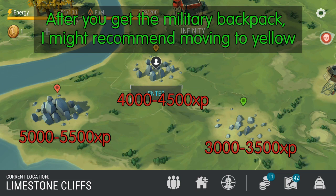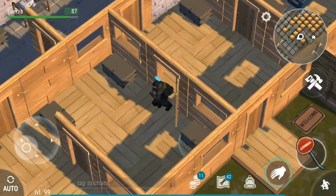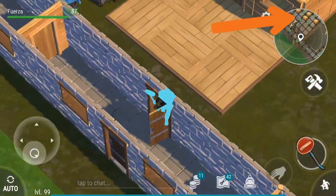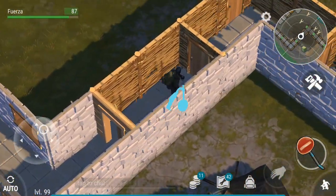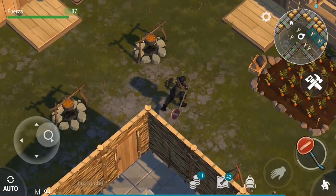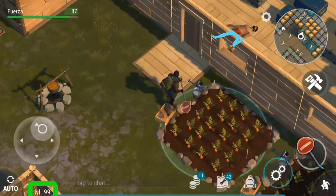I recommend spending all of your time in the green zone. It is the best way to get the materials to build a strong base. If you're a lower level, you probably need to work on your base — I recommend checking out my video on how to design your base. If you design your base like mine, you will end up farming the green zones over a hundred times and will hit level 99 well before all of your walls are level 2.